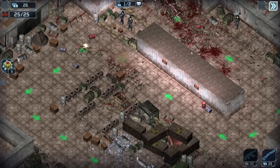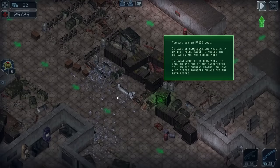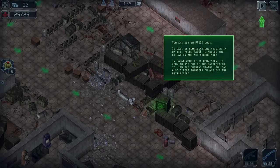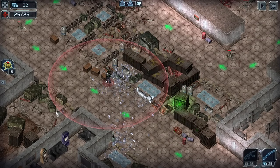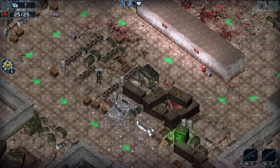I might be in trouble. Hold on. You are now in pause mode — how did I do that? In case of complications arising in the battle, press pause. I don't need to know what pause is. We need to put a shotgun bro right here. He needs to grab that guy.